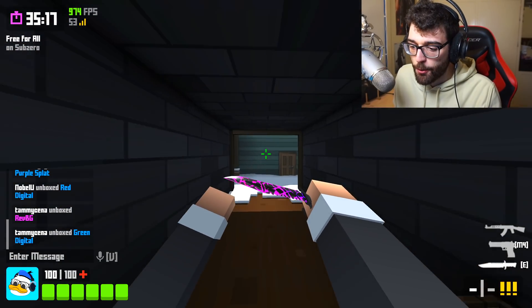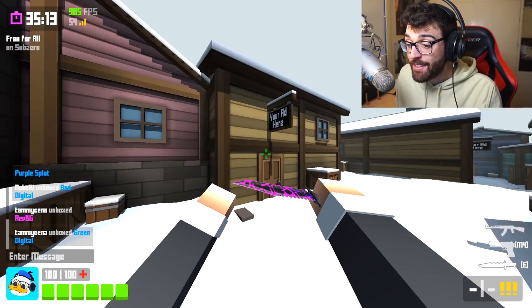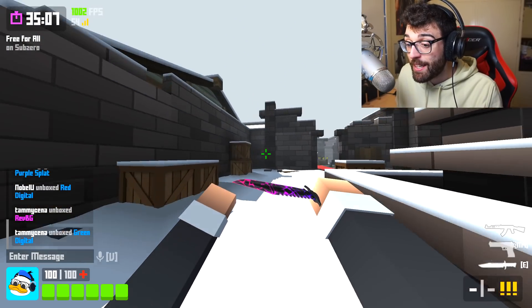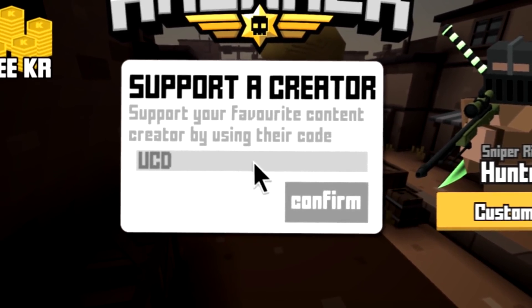Hey guys, this is UndercoverDudes all the way from Down Under, and today I have a very quick tutorial on how to slide hop in Krunker.io like you have 1,000 frames per second. Lots of traction, really easy slide hops, and it's all because of a new setting that just got put into the game.